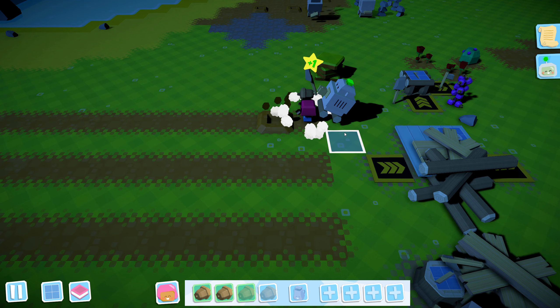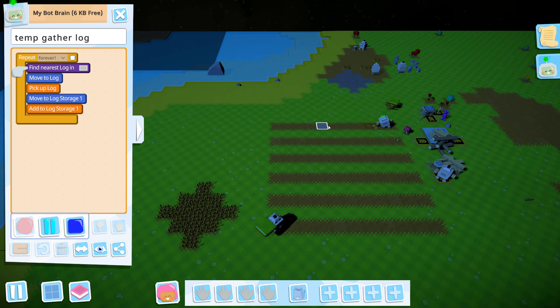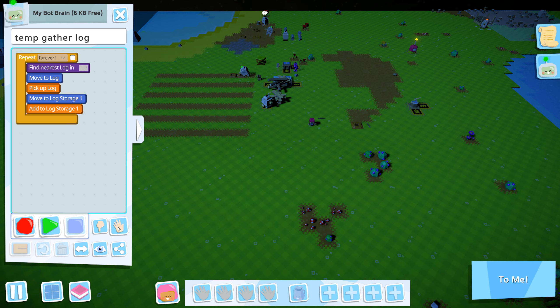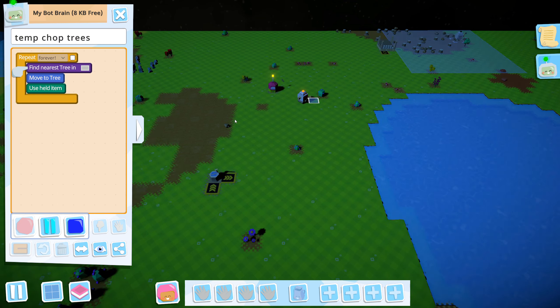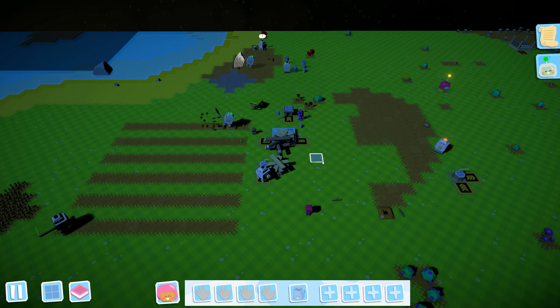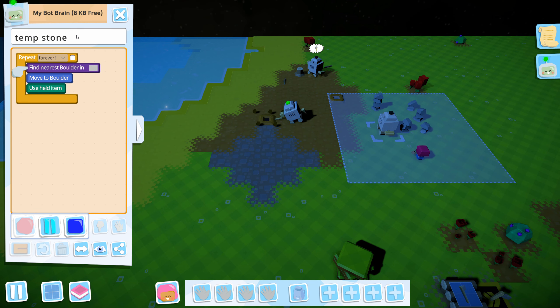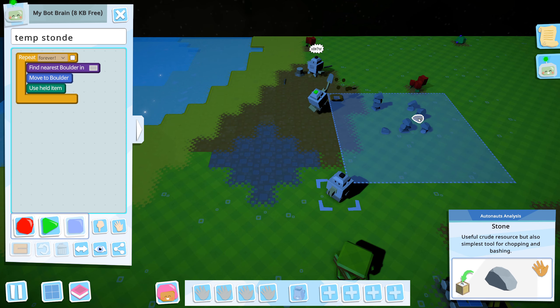This one is log storage and I think it can stay log storage. Let's stop it and bring it back here. Let's do that with this one as well — stop and to me — so it will come down. Now we have the stone bot as well, that's the temp stone. Let's reprogram that one, let's stop it for a second and drop the pickaxe.